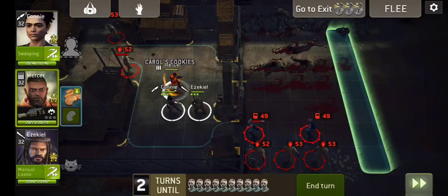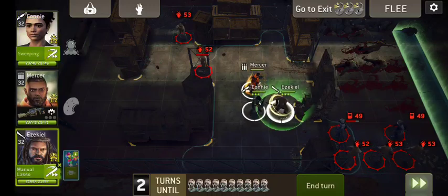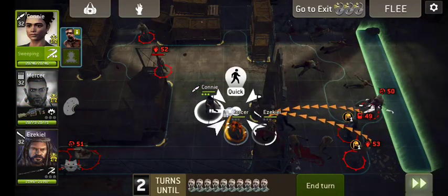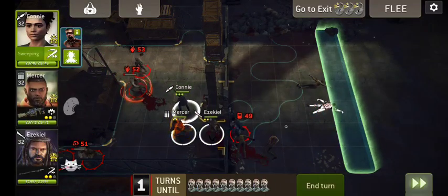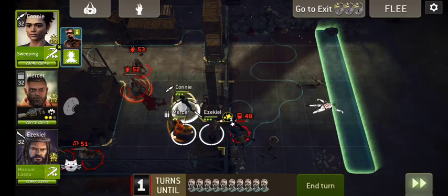He can reach here — the trick is the movement. Nobody there, nobody there. Let's just have Zeke go in here. I'm going to count on Connie interrupting that guy — she did. Zeke, smack him. Not doing much damage. Can Connie reach him? Yes, she can — let's go ahead and do that.